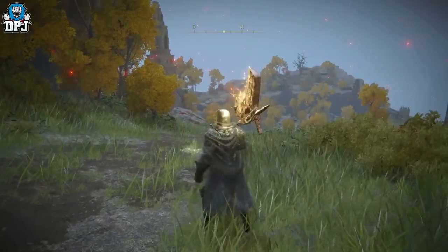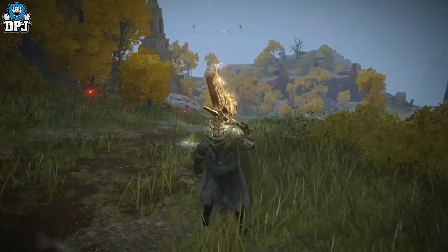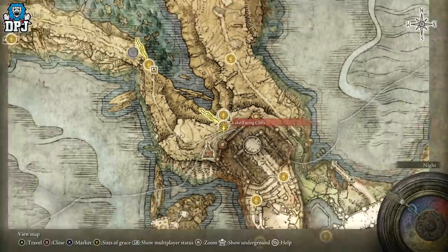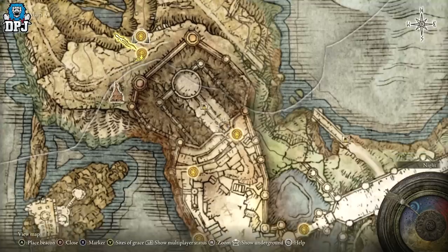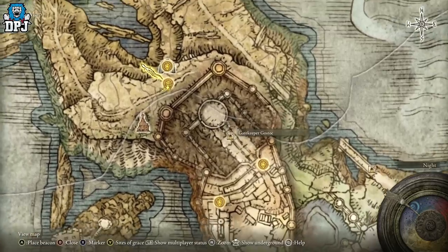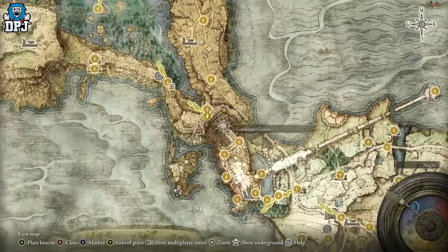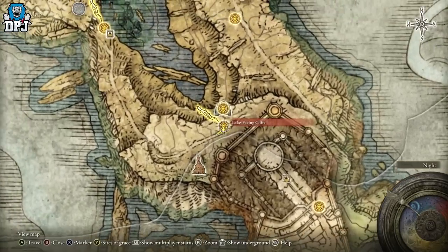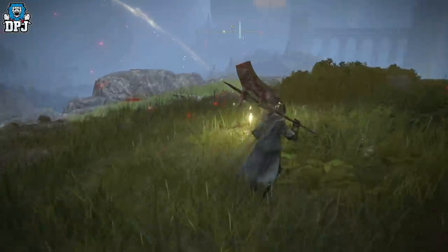Okay so where do you get this thing from? I probably should have started the video with this and I apologise about that. But the weapon, like I said, looking on the Wikipedia, it comes from a couple of spots. So yeah, the first grace point you'll come across is upon defeating Margit and then Godrick the Grafted — I may have got them mixed up, I may have said them the wrong way round, but you know what I mean. It's been ages since I fought them, literally at the start of the game. But yeah, the first grace point you'll come to is the Lake-Facing Cliffs, which is that grace point right here.